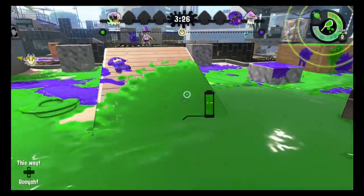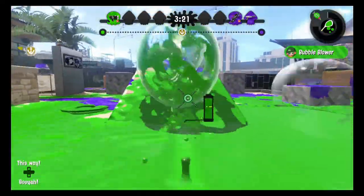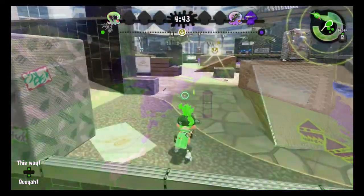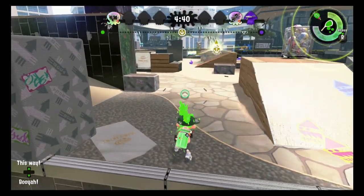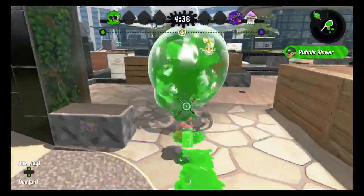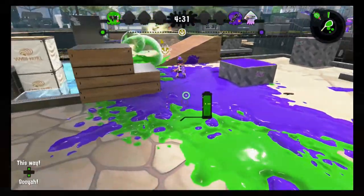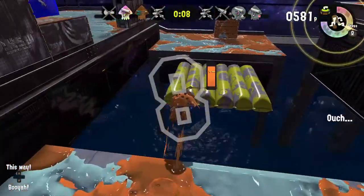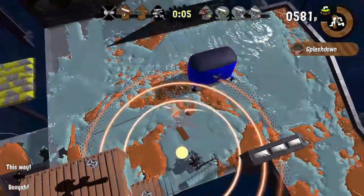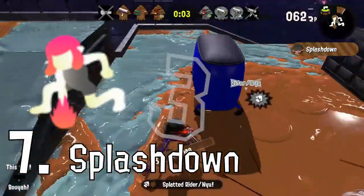Now let's consider the worst-case scenario. You've made your move, you're about to engage the Foil Squeezer, and they suddenly throw their bubbles right into your face. A Booyah Bomb won't charge quickly enough to foil your opponent's plot, and while some special weapons such as the Baller might provide some protection against the incoming blast, the bubbles are still going to explode and wreak havoc. What you need is a break-glass panic button special — an Uno Reverse card that will wipe out the bubbles and potentially even the Foil Squeezer at the same time. Enter Splashdown.